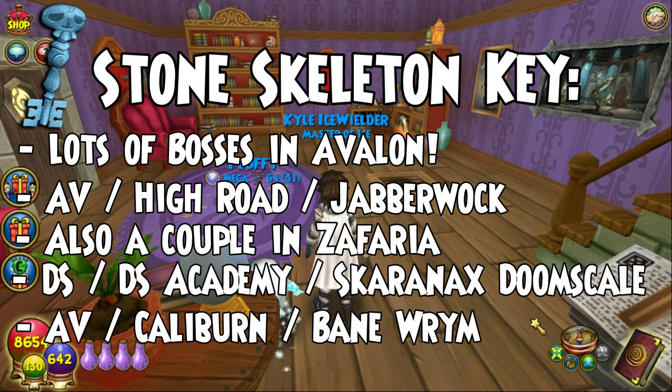I also have a little note here: go fight the Bane Worm in Caliburn. Those, I believe, are just the little dragon-looking guys in Caliburn. And if you fight them, you can get a stone skeleton key as well. Done with stone skeleton keys.